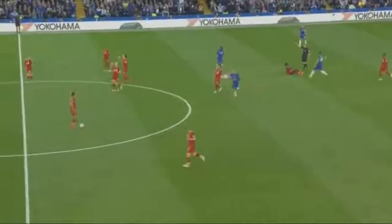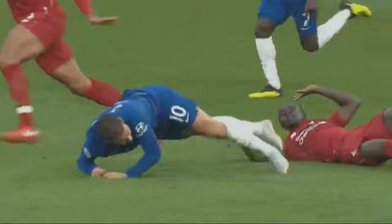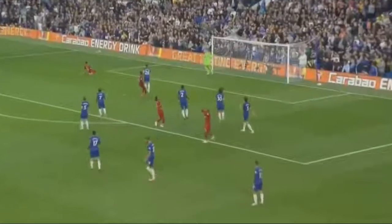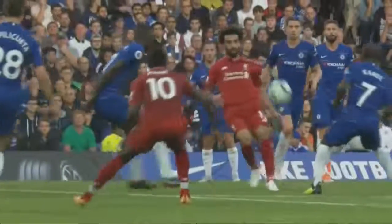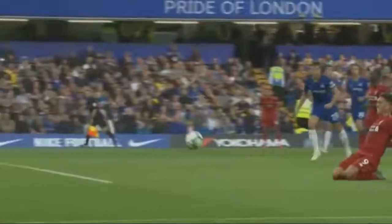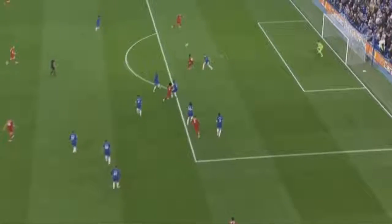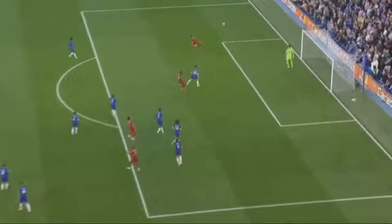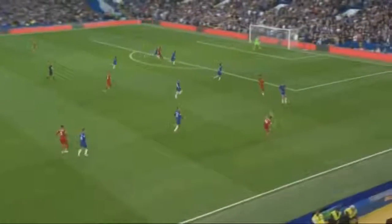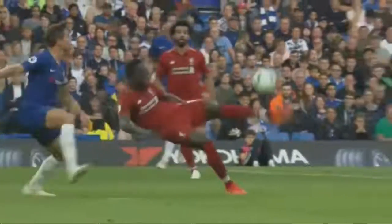That's a foul on Eden Hazard by Mane. Andre Mariner going to his pocket — yes, yellow card. Wijnaldum. Salah again — chips it across and it's just too far for Firmino. He had the chance to shoot in a similar position to two previous efforts but decided to try and find his teammate. Hit a bit too much on the ball, too far. Alexander-Arnold into the penalty area. Mane on the turn and sends it into the Matthew Harding stand.